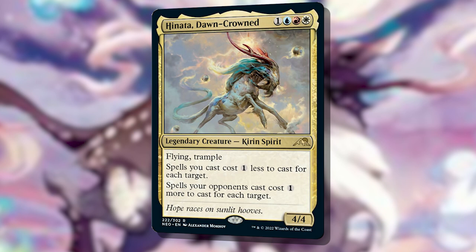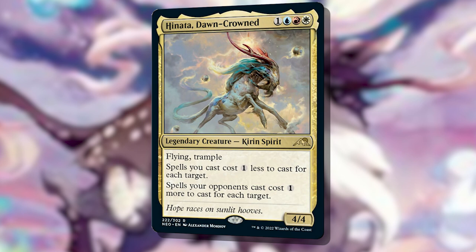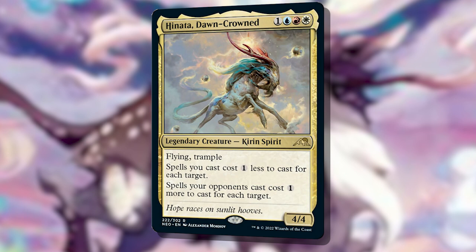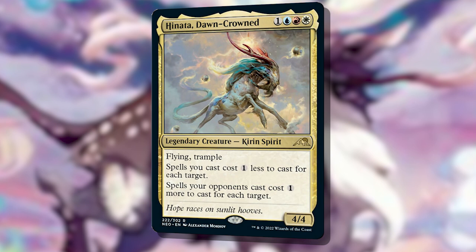But Hinata plays very interestingly with X spells. Spells that target X targets get discounted entirely thanks to Hinata, and that can create very degenerate play patterns. Naturally, that's what chat encouraged me to build this week. But Chris, you might be asking, don't you pay the mana then choose the targets for a spell?